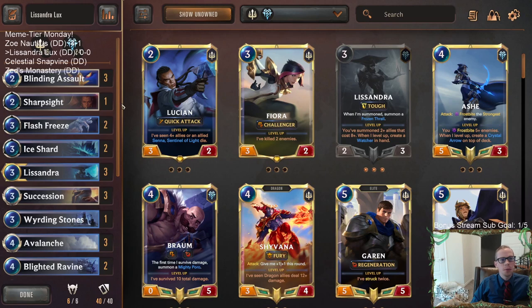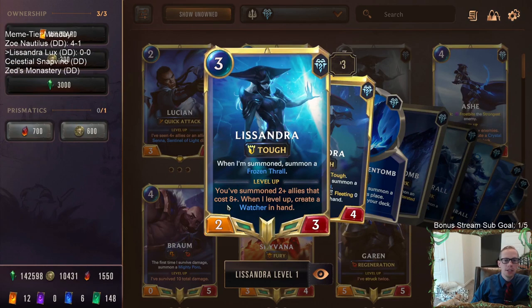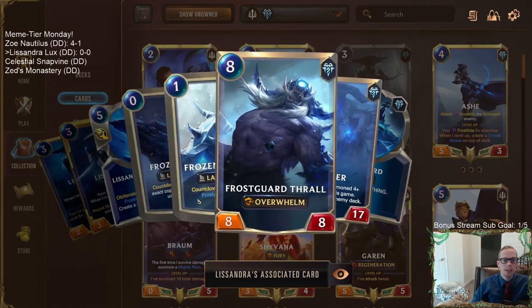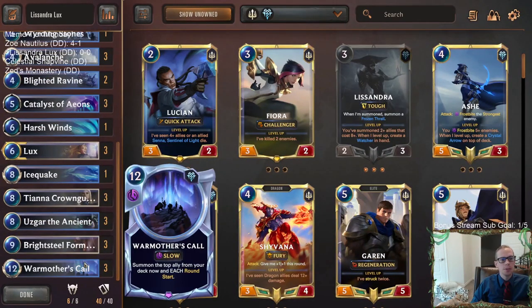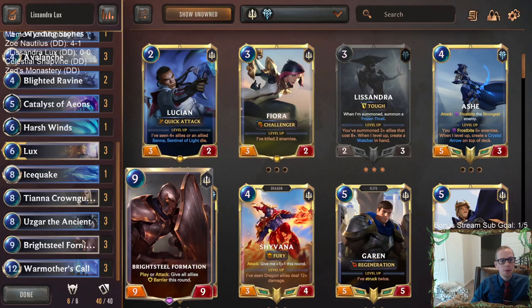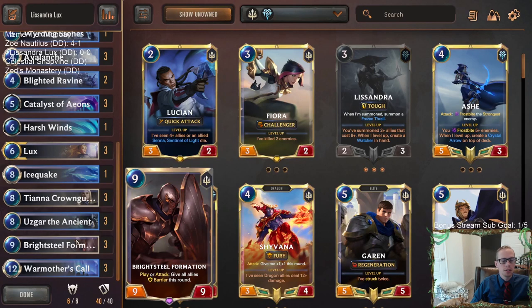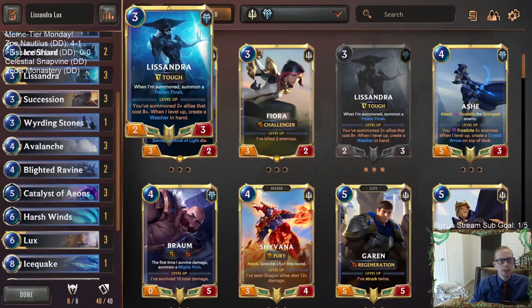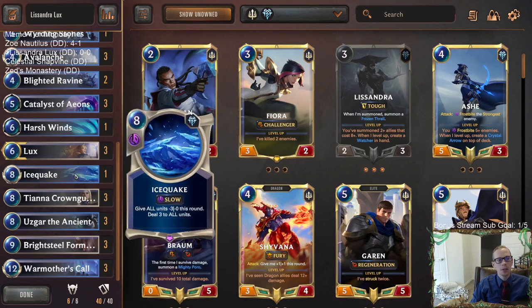Another person suggested going War Mother's Call with a bunch of top-end cards. Lissandra wants us to summon four units that cost eight-plus mana to create the Watcher and have the Watcher cost zero. So we're going super greedy — three War Mother's Calls, plus Bright Steel Formation, Usgar, and Tiana. Once we summon two eight-plus cost cards, Lissandra levels up, then another two and our Watcher costs zero.